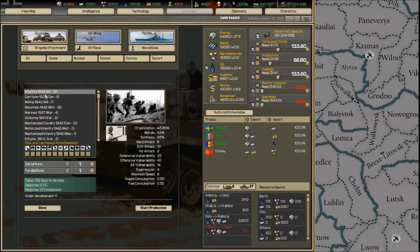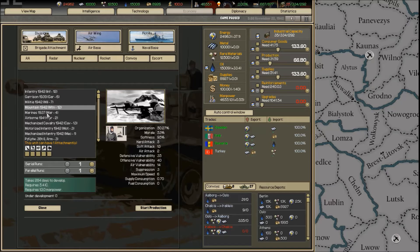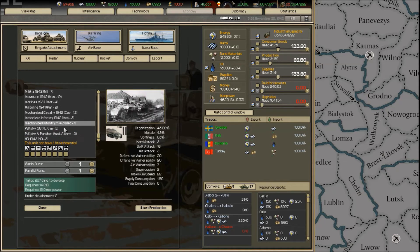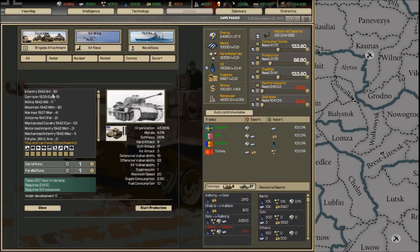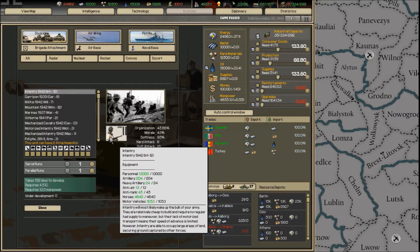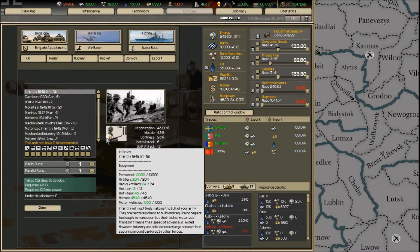At the top you can build every single land division you've discovered: cavalry, motorized, mechanized, infantry, light armor, normal armor, HQs. Each type of division can have attachments — for example, an infantry division isn't just a unit; it's made up of artillery, anti-air, and anti-tank components. You can uniquely craft each individual unit to suit your needs at that time period.